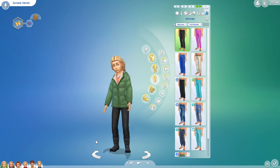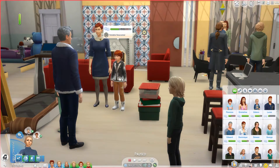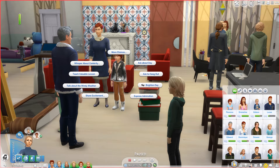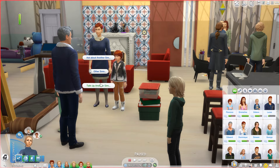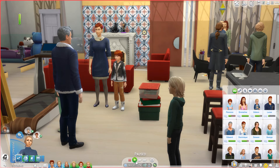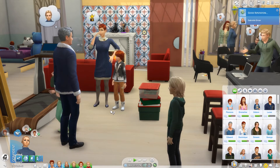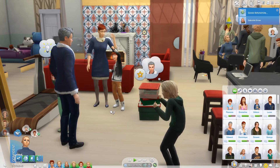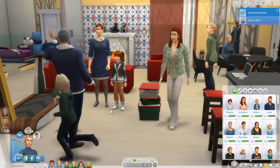So there he is as a child. I'm going to go back to live mode. We're back and the party is over. What I want to do is have Fleur talk up George to Florence. We'll go to friendly — other Sims, talk of another Sim — and go to household. We want to talk about George so that he has another child as a friend. He probably won't be able to make friends because George is not a celebrity, and we've already done that with Emmeline and Edward.